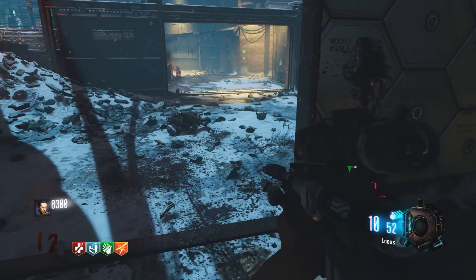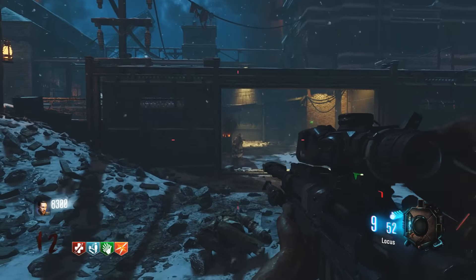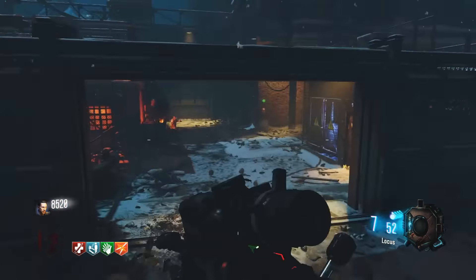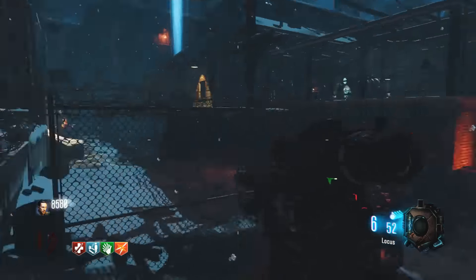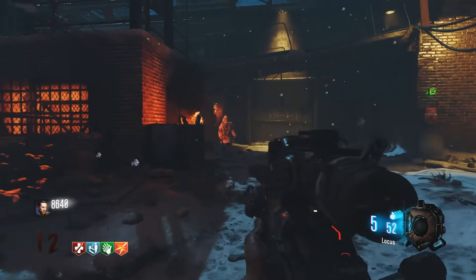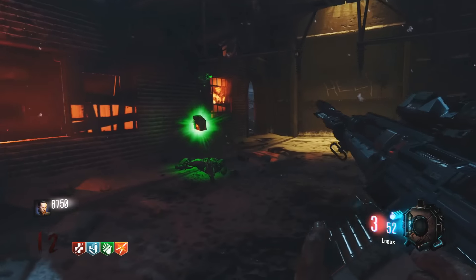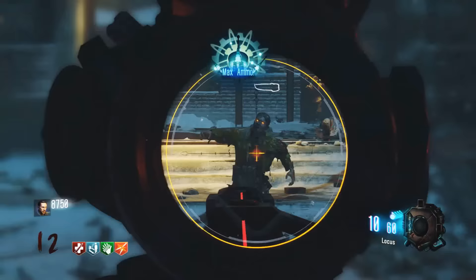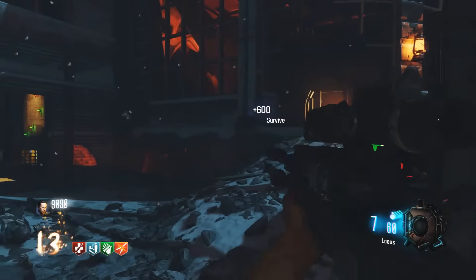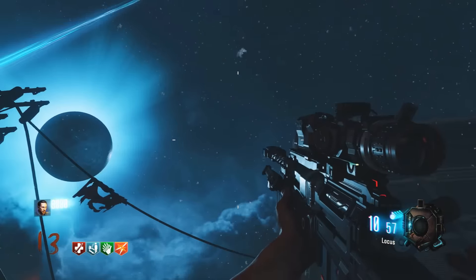Once it's Pack-a-Punched the Locust automatically aims for the head. If you follow the hidden perk tactic from my last video, combined with Double Tap, this gun will be indestructible — probably a one-shot kill until round 100 if you have Deadshot, Double Tap, and it Pack-a-Punched. It gets so many collaterals when you're training zombies, which is why it's in the number three spot.